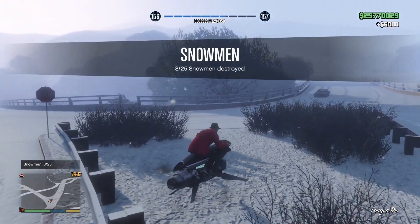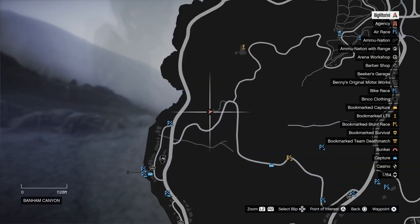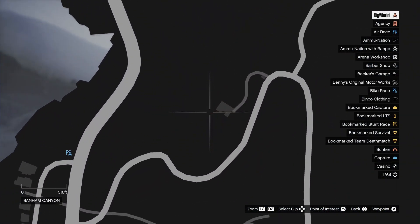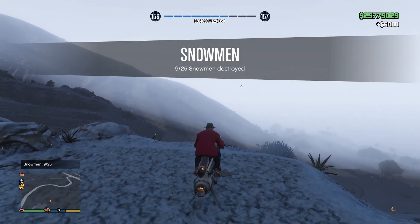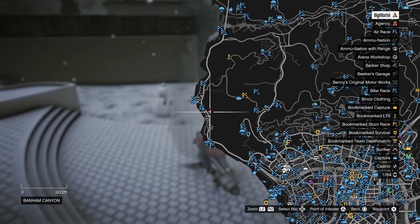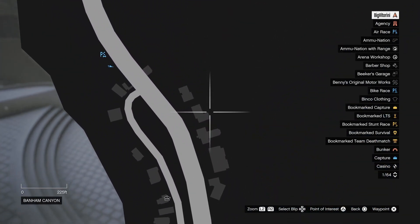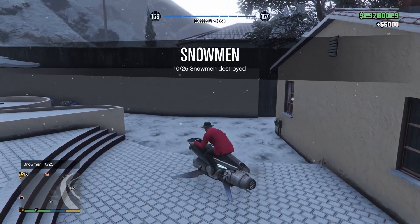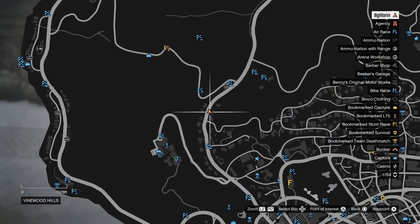The seventh one is here, just really close to this area. The eighth location. Location number nine — you actually need to get some speed to be able to destroy the snowman. This is location number ten. Location number eleven is over here.